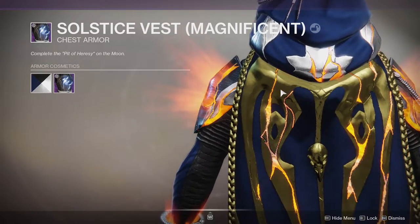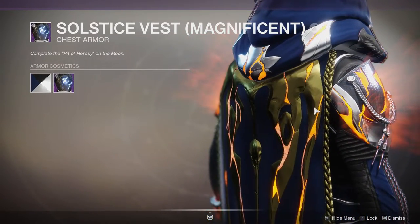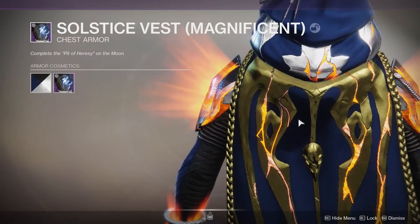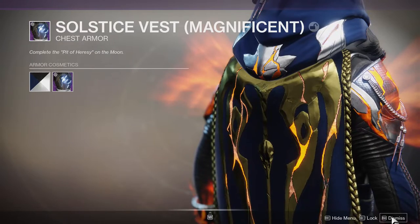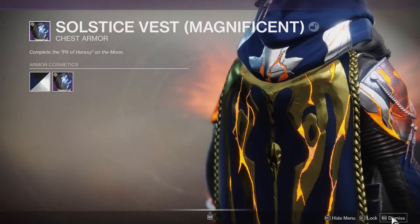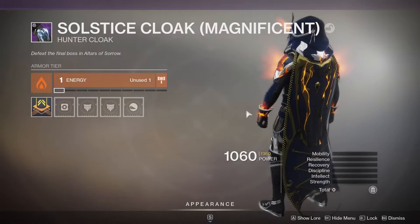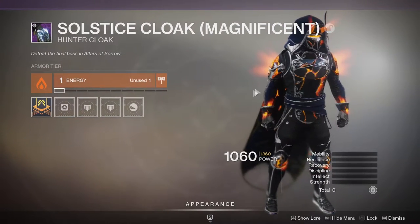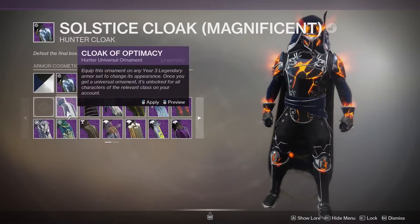I don't understand who works at Bungie — why do you have spots you can't shader? Please, just let me change it to silver. At this point if a new armor set comes out and you can't change color a portion of it, you should already know I'm going to be mad. Because this is a lot of real estate on this cloak — from up here all the way down. That means I'm not using it, which means a quarter of this ornament is useless to me.